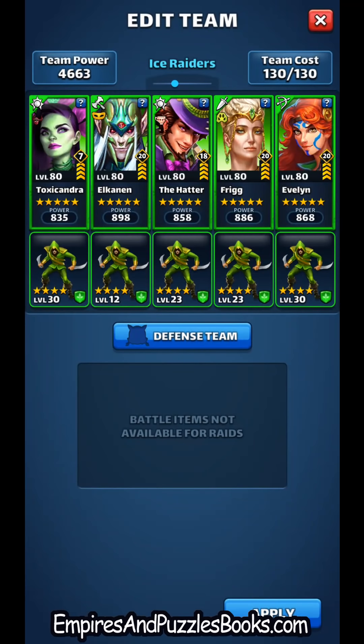Welcome to another Empires and Puzzles video. Today I want to talk about my crazy nature team. You've probably heard me mention this team before, but I want to go into the mechanics of why I feel this is almost a perfect team. There is elemental defense down from Evelyn, regular defense down from Frig, which I always look for in my mono teams — they stack for lots of defense down.